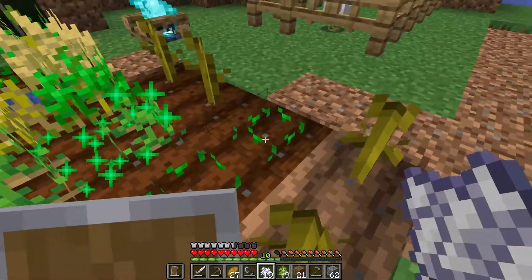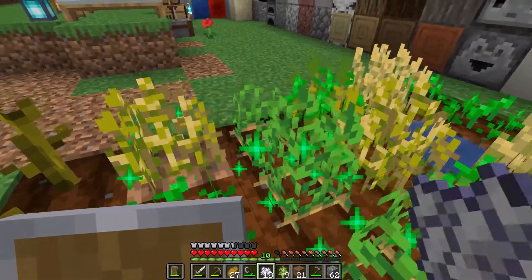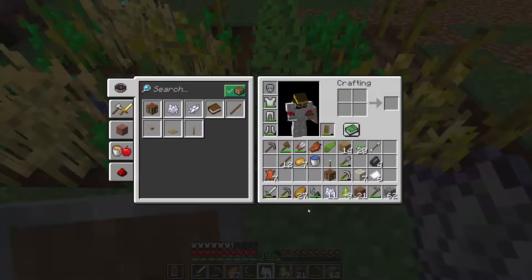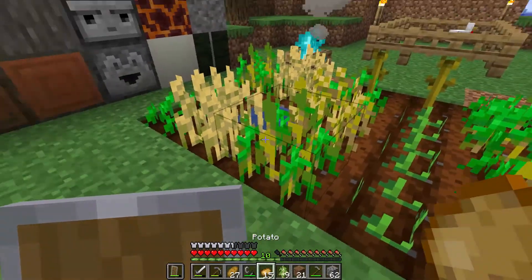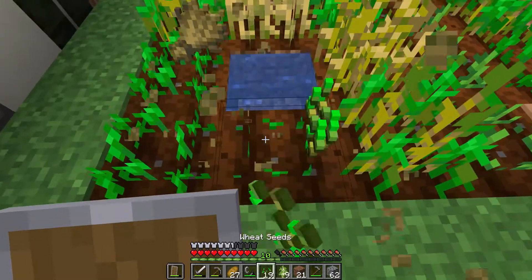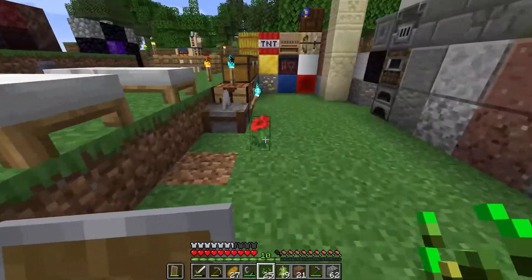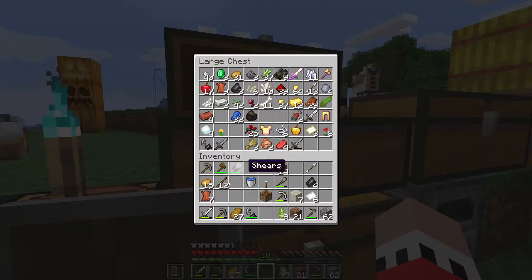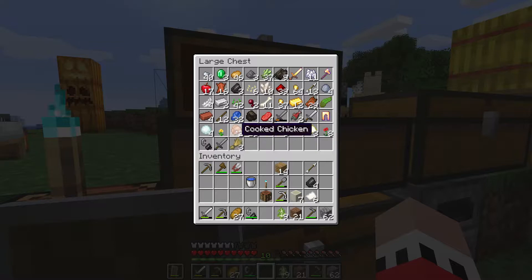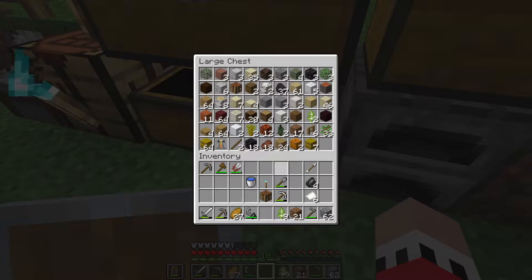I really wish Minecraft had like a passive way to grow things. What do you mean? Instead of having to bone meal, like a watering can or something — something more active rather than just passive growing. But that means you have to babysit a farm. That's what you do in modded. Who wants to do that? I do it all the time. Do you have a bucket? Yes.